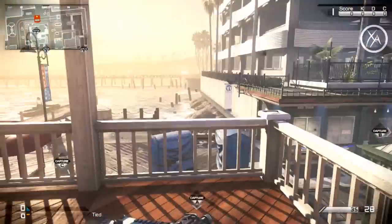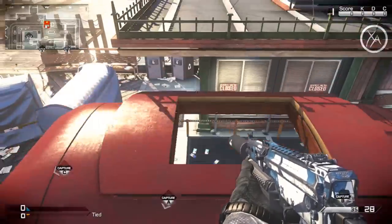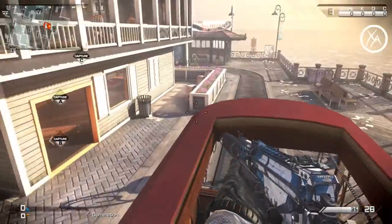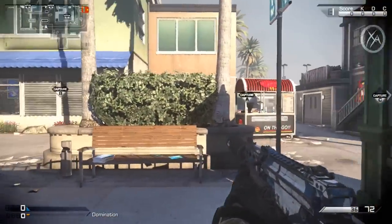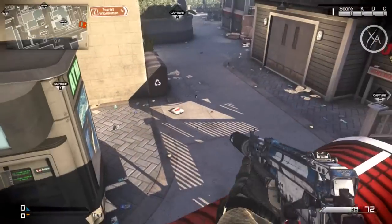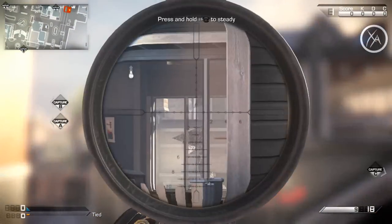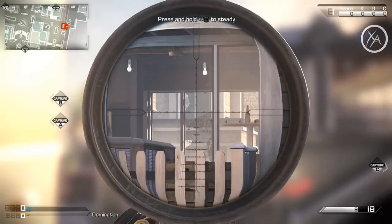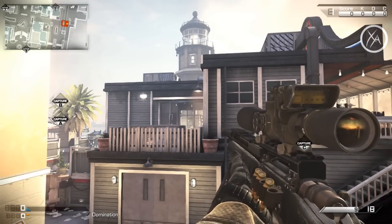If you want to get on top of the little trolley that goes around the map, you can actually jump from this railing right here across to this thing and then onto the trolley. It isn't really all that useful to be on top of here, but I just thought I'd point it out. Now right back here, there's a ton of little jump spots, and most of them aren't that useful, but there is one line of sight that works out pretty well. You can jump across this way, and if you edge your way all the way over, you can actually see right up into the roof of the lighthouse area there. Snipers love to sit up there and they will not expect you to be here, so it's a great way to pick them off.